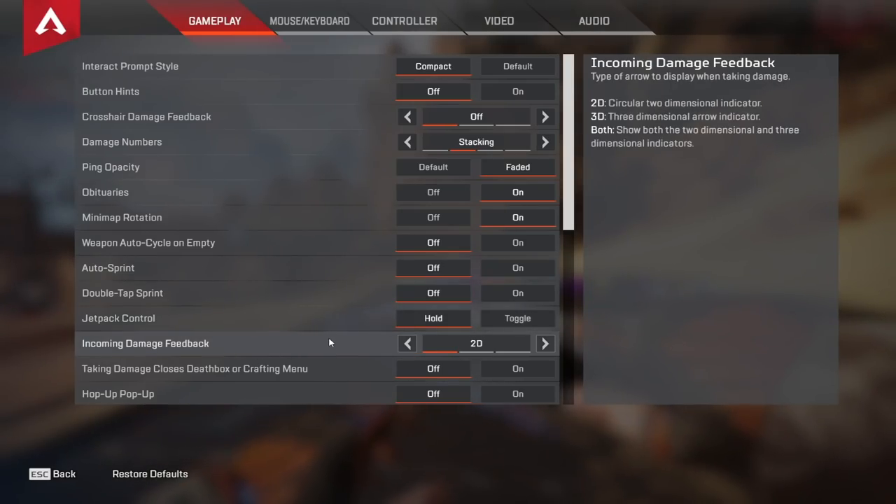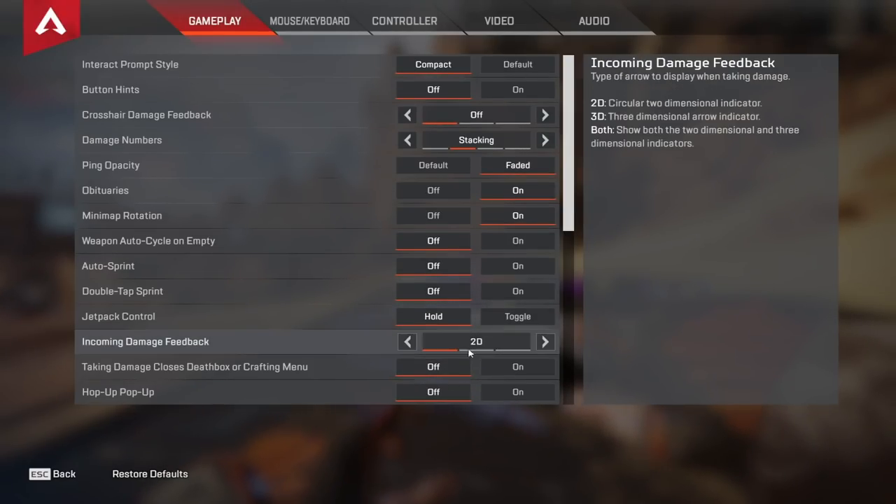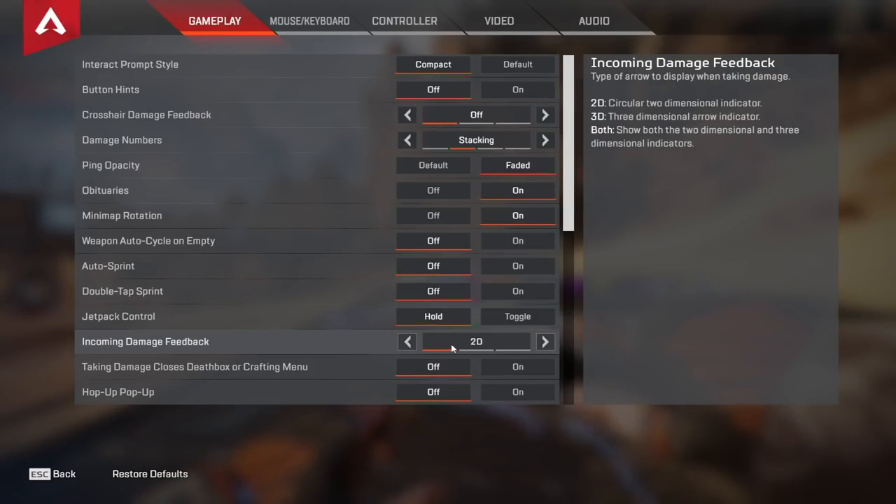For my incoming damage feedback I have it on 2D. Both 3D options produce too much visual clutter for me. 2D is enough for me to know where people are and where they're shooting me from. I don't really see a need to use 3D, but if it actively benefits you while you're playing then by all means use it.